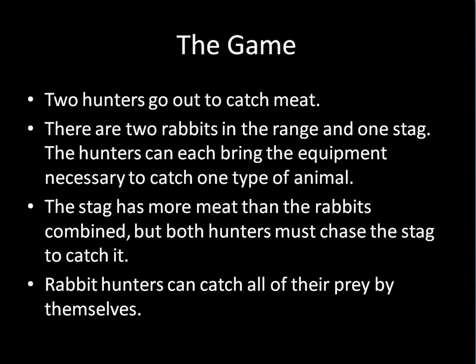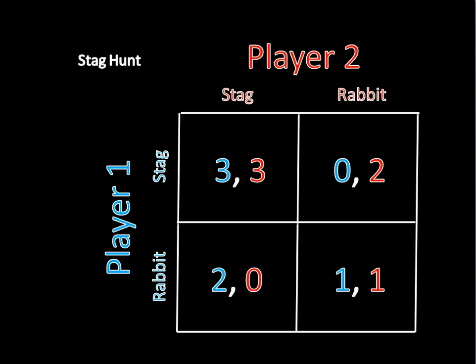And the interesting thing here is that if a guy goes out hunting a stag and the other one goes out hunting a rabbit, the guy who's hunting the rabbit will get both the rabbits, while the guy who's hunting the stag won't get anything. And we can condense all this information to the matrix on your screen. When we solved the prisoner's dilemma, we checked to see if one strategy was always better regardless of what the other player was doing. So let's see if this dominant solution concept works here.